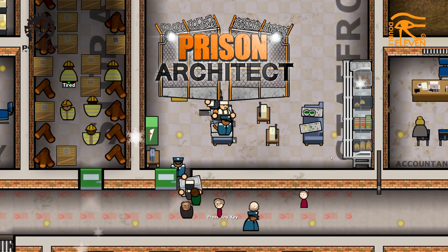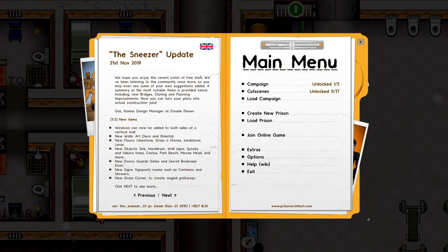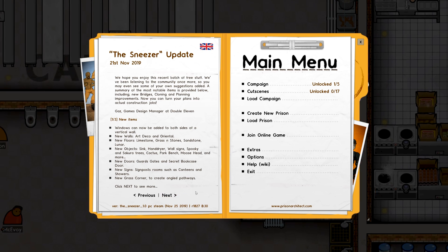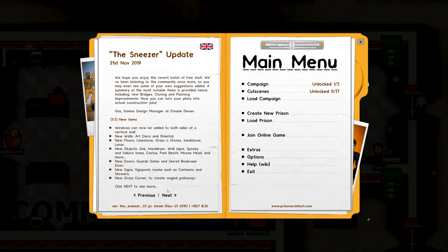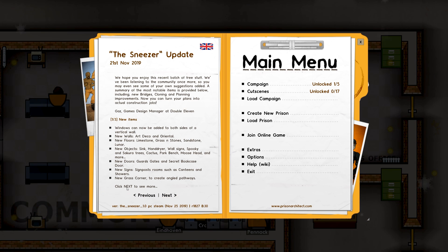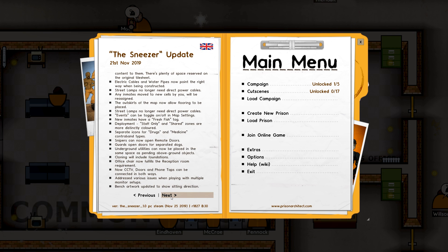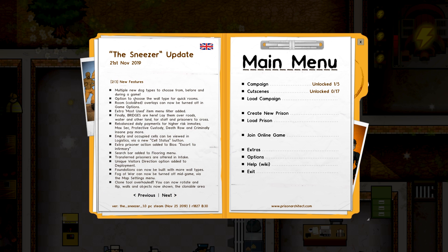Hello friends, it's Astro here and welcome back to Prison Architect, where today we're taking a look at the new Sneezer update, along with the new Psych Ward DLC, which has just been released — well, it was released a couple of days ago, but I have been horribly busy. There are heaps and heaps of things that have been added as part of this update, like heaps of fixes and heaps of new things. Let's just dive in.